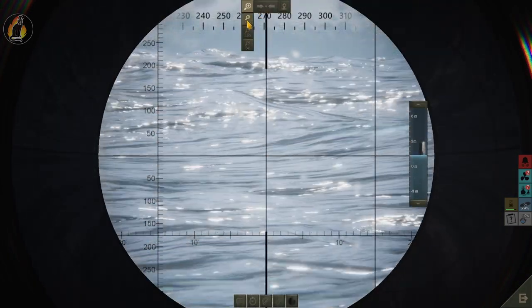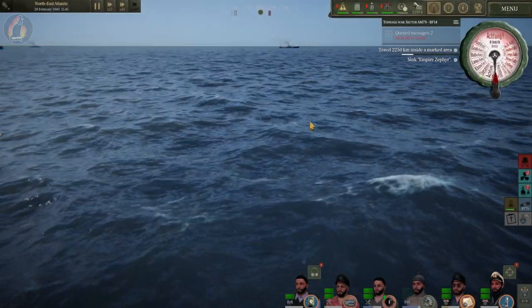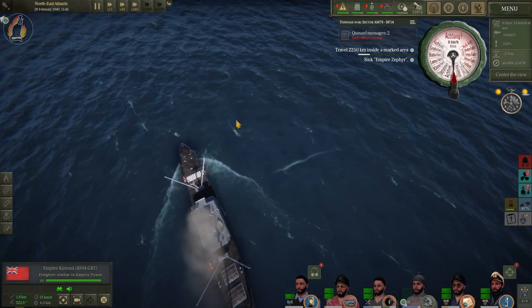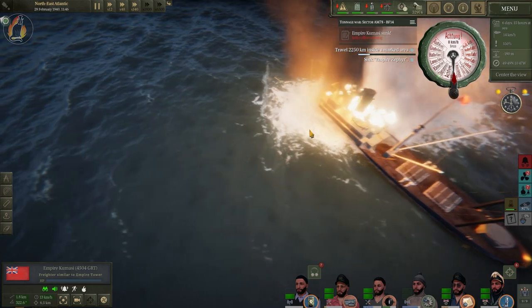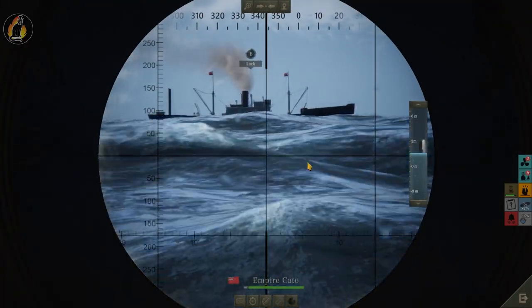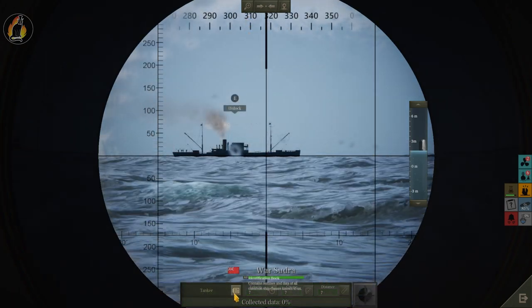Empire Tower is at the bottom of the ocean. Course 90 degrees, distance set, fire! Right in the midships — she's gone. Oh, the front end is gone! Damn, that went down really quick — probably the fastest ship I've ever seen sink in this game. Lock target — that's not an Empire Tower, it's a War class tanker. Never encountered one of these before. Course roughly that, distance set — we shall wait.